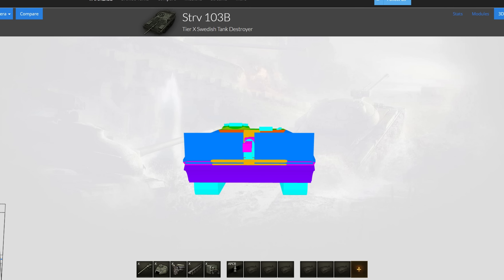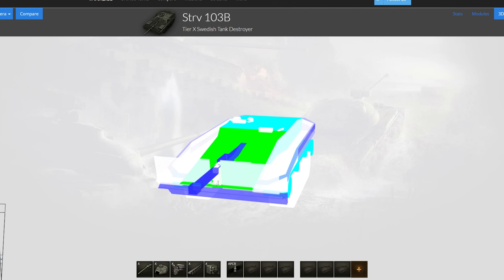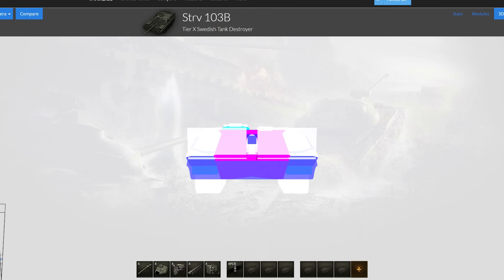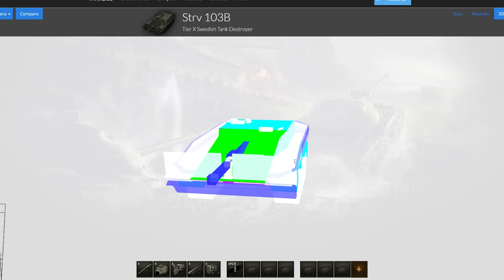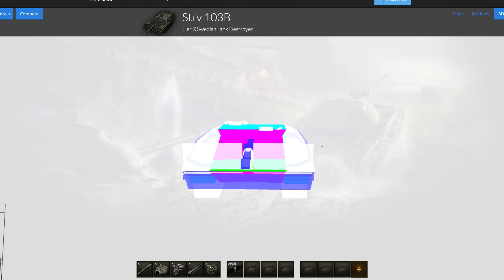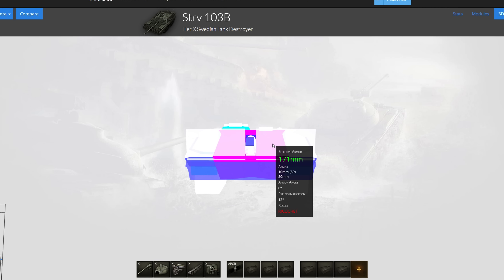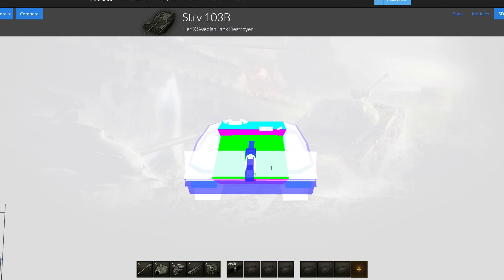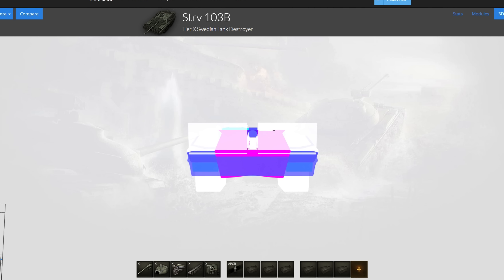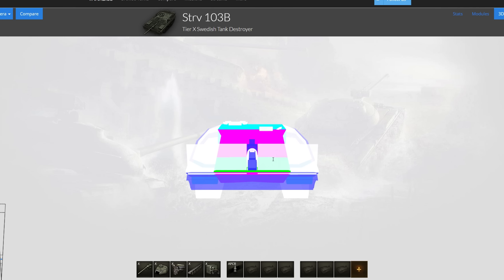Let's look into the armor profile first. I think it's better to look at the live vision model here because you can see what kind of angles this tank is going to auto-bounce and what angles it won't. First of all, you have this heat shield at the front - it doesn't do anything except absorb HEAT shells. After that you have a 50 millimeter armor plate. 150mm-plus guns are going to overmatch you. This tank does not bounce as much as the tier 9 - you see more bigger guns but you generally don't bounce as much.